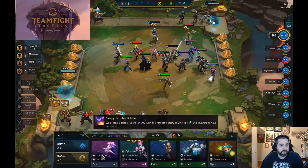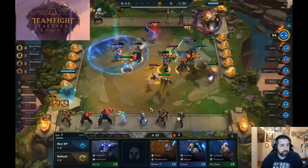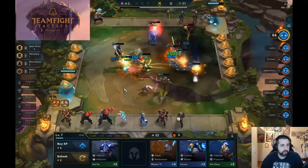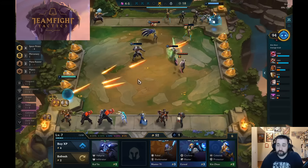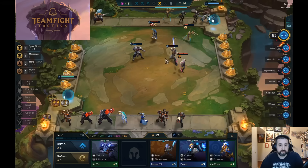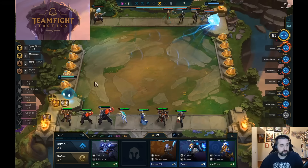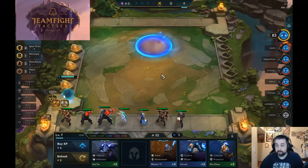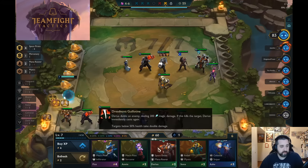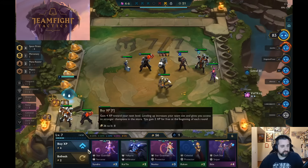We're up against a 6 Blademaster comp. 6 Blademaster comps, if they turn on, can really wreck. This 1-star Kayle is going to do a lot of damage. And as you see here, we kind of get wrecked by a 6 Blademaster comp with a lot of 1-stars even. So 6 Blademasters are a pretty self-contained comp this time and can do really well. We lost our win streak, but that's okay. At this point we're actually trying to kind of lose a little bit and softball.